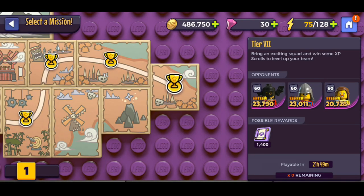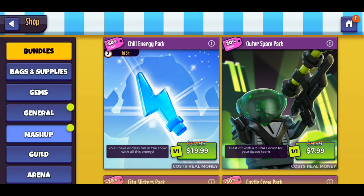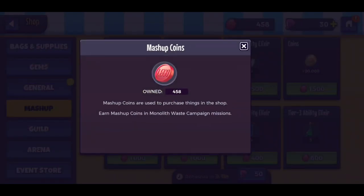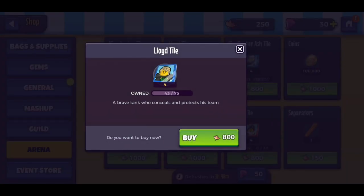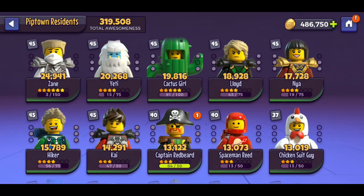Number 5 is spending your other resources without a clear focus. There are a lot of different types of coins in the game — arena coins, mashup coins, guild coins, and so on — so make sure you have a plan before you start spending. I personally decided to go for the Ninjago characters early on, so all of my mashup coins go to Zane and all of my arena coins go to Lloyd. Thanks to this, I already have a six-star Zane and a four-star Lloyd after just about five weeks of playing.